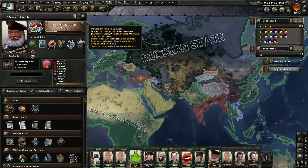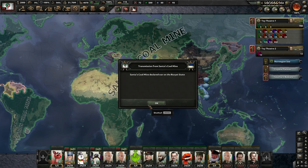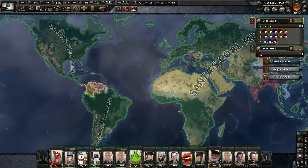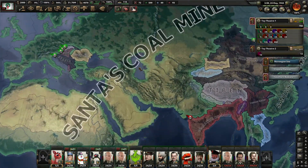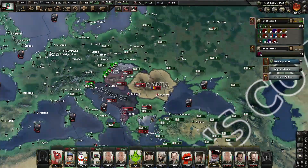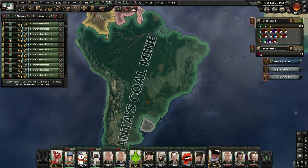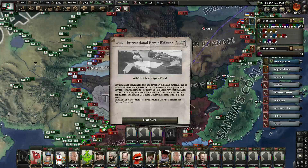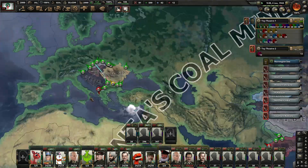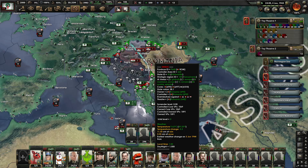Wait, what the fuck — this saves me so much time! 600 divisions. The first to go: Albania has capitulated. Albania, I thought you could hold longer than that — I'm kind of disappointed.